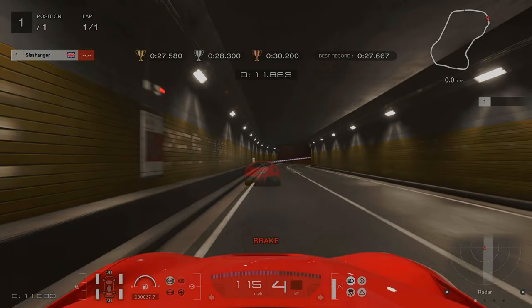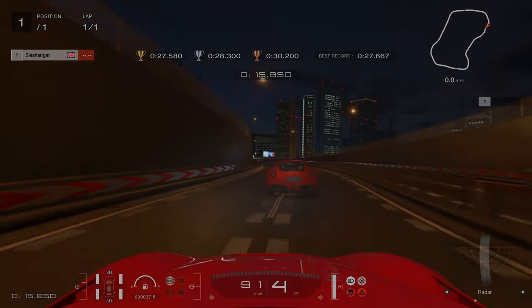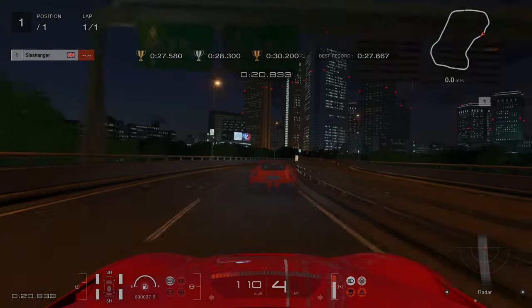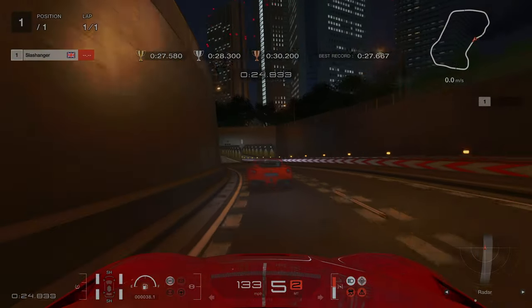In the tunnel, we're braking just as we get to this sign on the left hand side. For the next few corners, we're going to be feathering the throttle, focusing on getting the car turned in, and make sure we're hugging the walls as we're going round. On the exit of this right-hander, we can start to apply full throttle, let off slightly, and then as we're going round, apply full throttle.